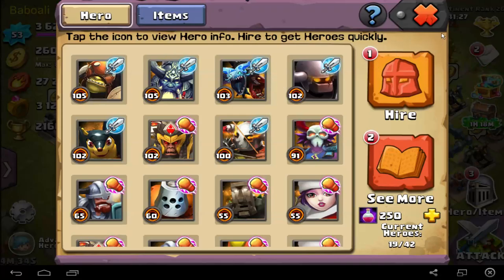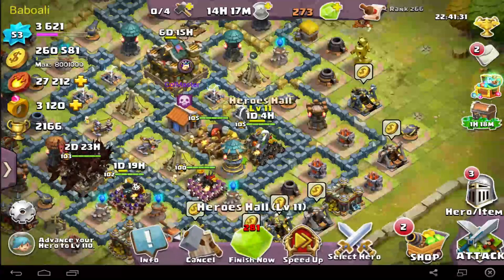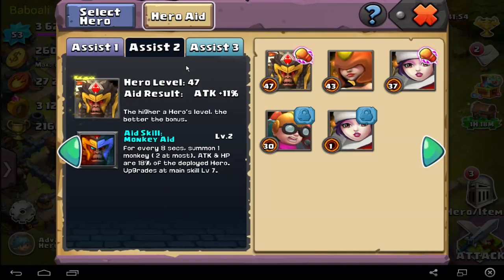If you think about it, you can go into your hero altar and you can put different heroes and you will get bonuses. For example, I have here 8% hit points with a low hero — I can put a high level hero like level 100 and it will be 40% hit points. This is the mechanic of increasing HP and attack by deployed heroes. You can do too many combos in this game.